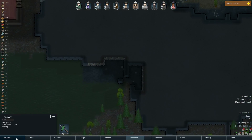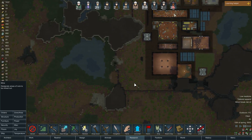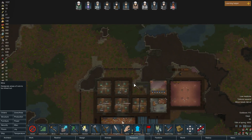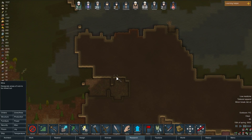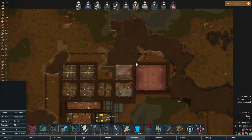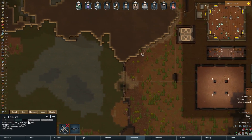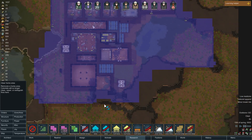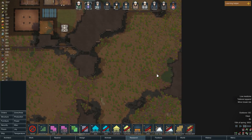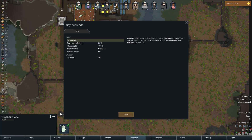We're basically done mining over here. With this pool of water right here, I'm tempted to mine everything out like that — because we can. It's not like there's anything that flies over water. I'm slowly hauling everything over here. So there's a cypher blade — a hand replacement with a telescoping blade from a dead cypher mechanoid. Not very comfortable, but quite effective as a close-range weapon.